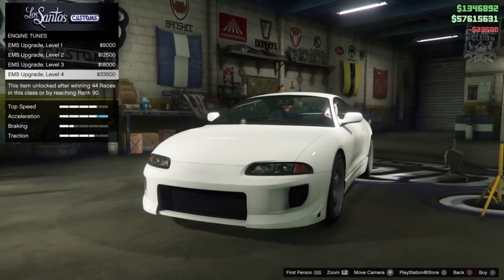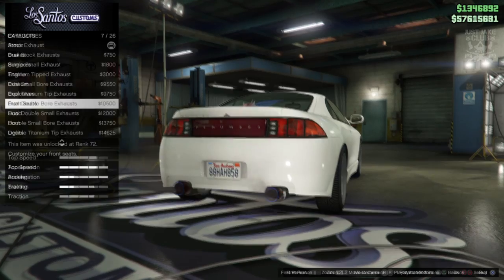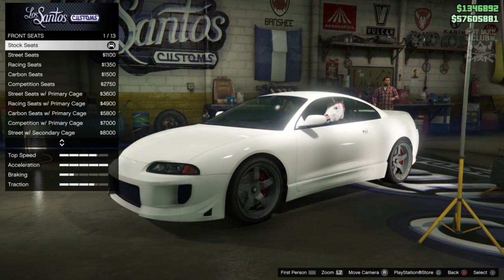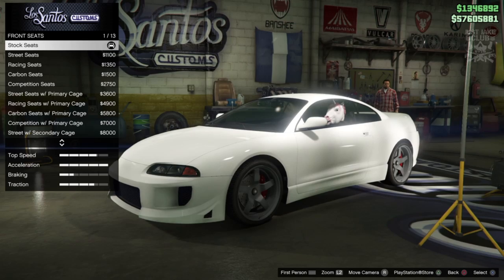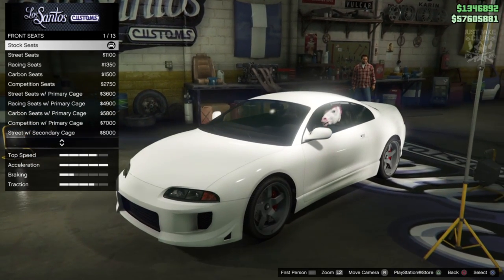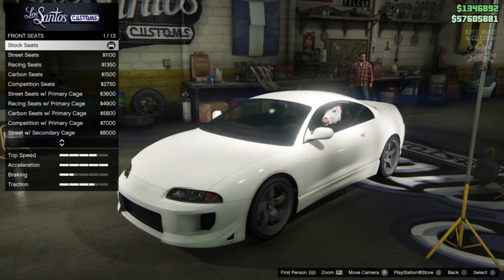Then we're going to go to the engine and grab the level 4 engine upgrade. For the exhausts we're going to go and grab the dual titanium tip exhausts. Then we get options for front seats - this includes a roll cage option, but from my reference photos I can't see a roll cage in the Fast and the Furious Eclipse, so I'm not going to include it.